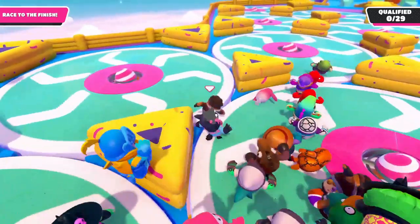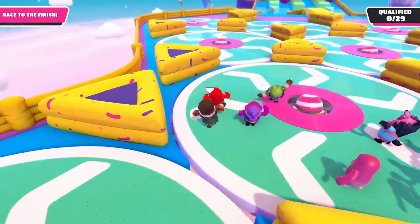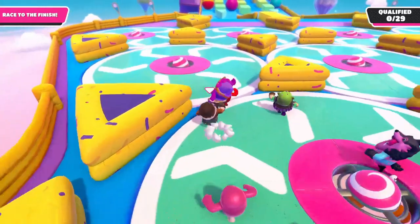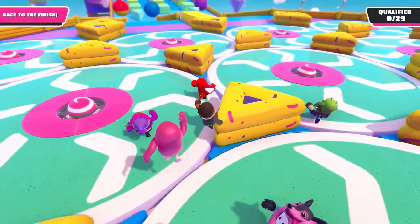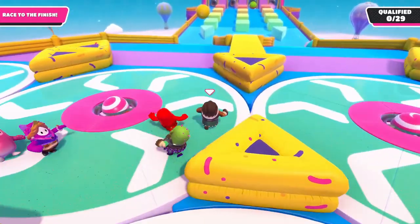From here in the second row, you go to spinner number 2, then spinner number 1, third row spinner number 1, and continue straight on. From here, you basically do the same but in reverse order, so spinner number 1 to spinner number 2, and then continue to spinner number 2 in the fifth row.